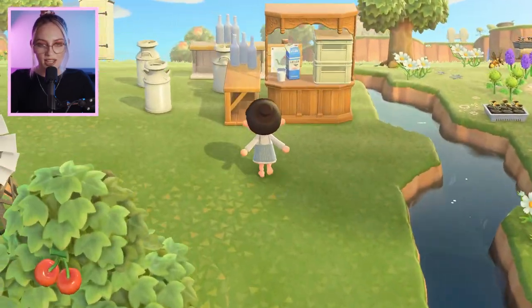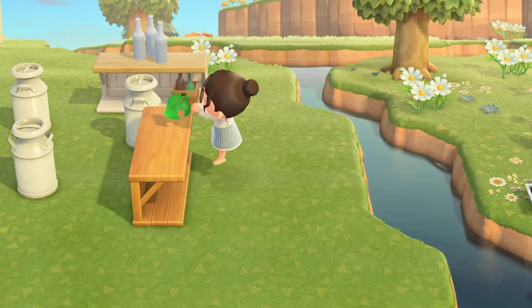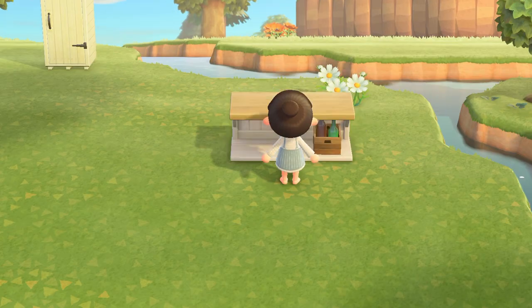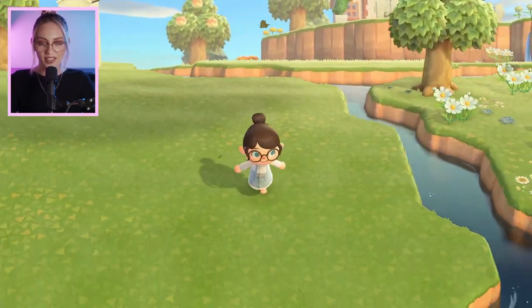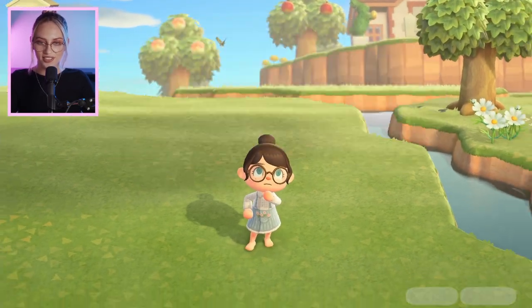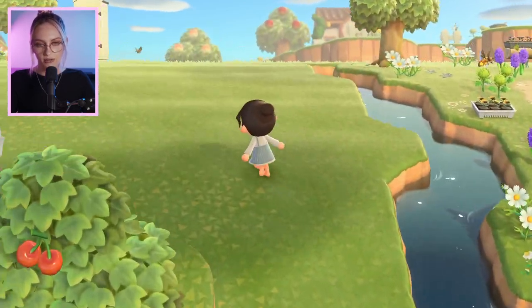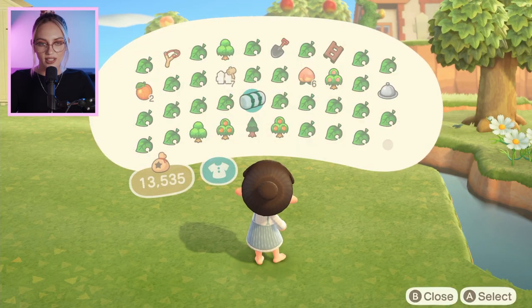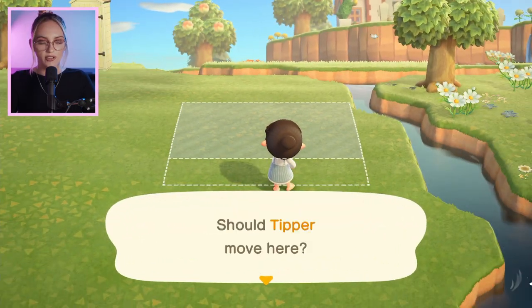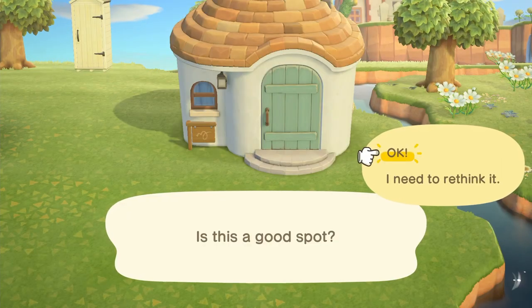We're going to have it around here, and first I'd better clear some of these items away. Now that we've got a blank canvas and a very full inventory, I think first I'll put her house down. I want it quite close to the river, and I'll have the milk stall on the left-hand side. It fits — I think this is going to be a good spot. We'll hope for the best.